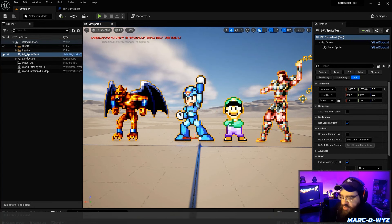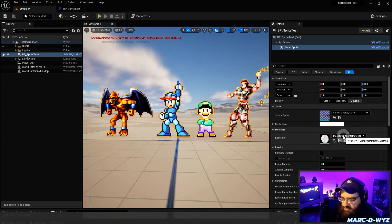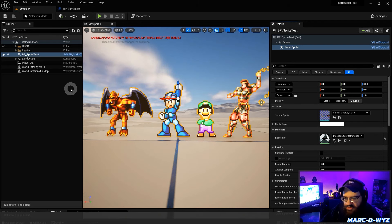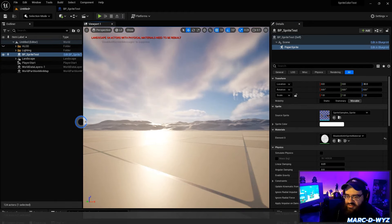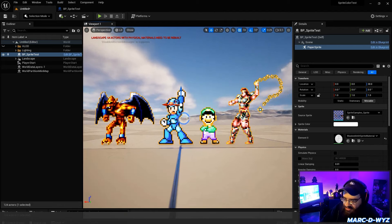First things first: pay attention to what sprite material you have. You want the unlit one. There's a lit sprite material that takes even more color information from the lighting, but you don't want that. If you want to preserve the colors, make sure it's unlit so there's no lighting hitting it. However, Unreal is still processing the light anyway even after setting unlit, so there are more things we need to do.